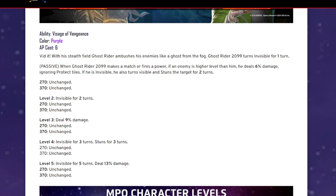Vengeance — purple, AP cost six. With his stealth field, Ghost Rider 2099 turns invisible for one turn. Oh god — they gave him the Leapfrog ability! Invisible for one turn when Ghost Rider 2099 makes a match or fires a power. If an enemy is higher level than him, deals 6% damage ignoring protect tiles. If he is invisible, he turns visible and stuns the target for two turns.